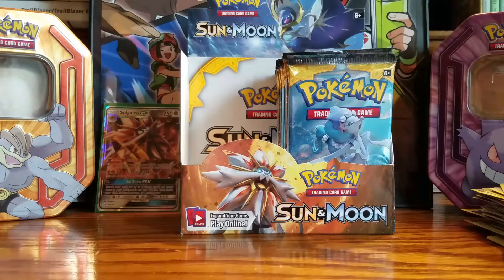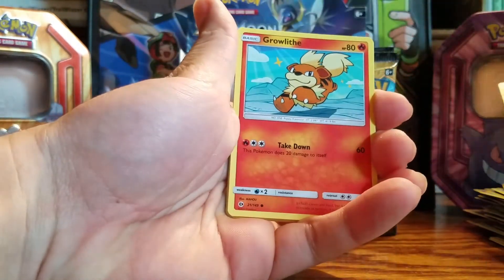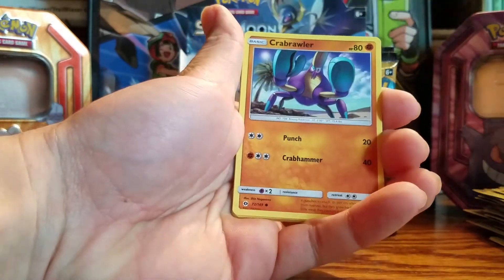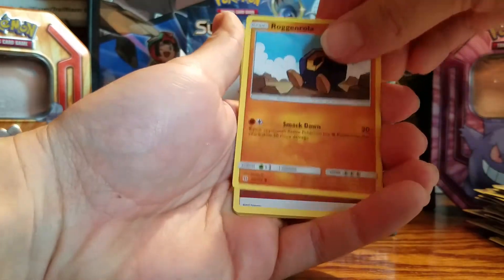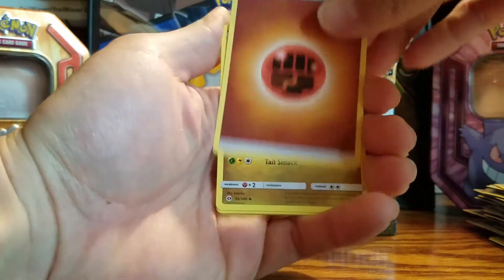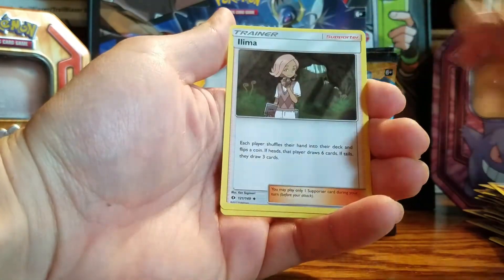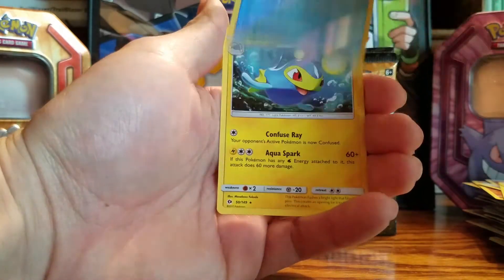I'm shuffling these off camera, guys, because I'm trying to make sure I get the right thing. Surskit, Growlithe, Crabrawler, Magikarp, Roggenrola, Fighting-type energy, Dragonair, Litten. Pukumuku, reverse holo. And a Lanturn non-holo. Well, every Pokemon card is a sick card — not just the GX and Full Arts. Everything's sick in its own way, because everything has to evolve from something.